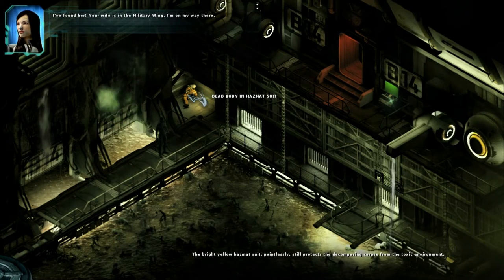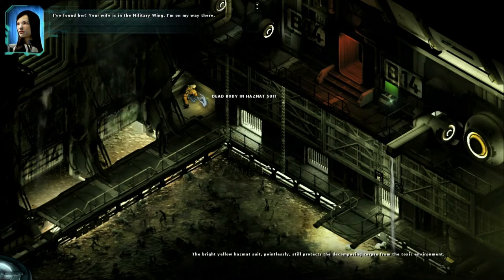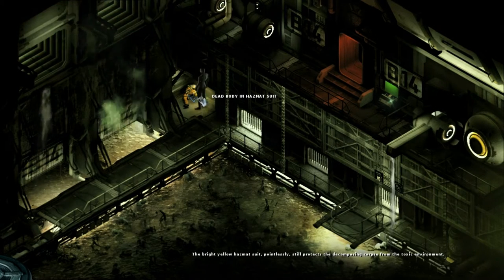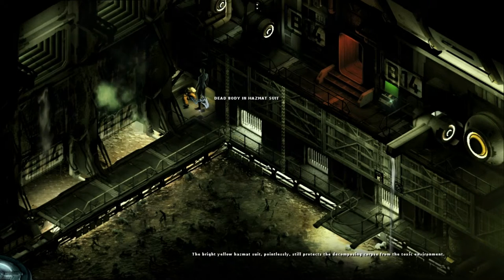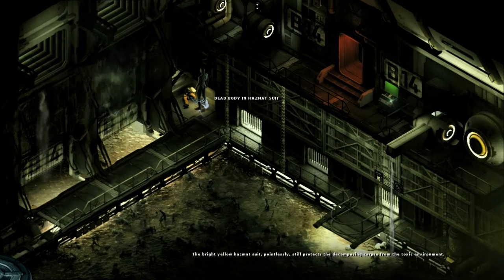'I found her - your wife is in the military wing. I'm on my way back.' Military wing - our wife. His wife. Bright yellow hazmat suit pointlessly still protects the decomposing corpse from the toxic environment.